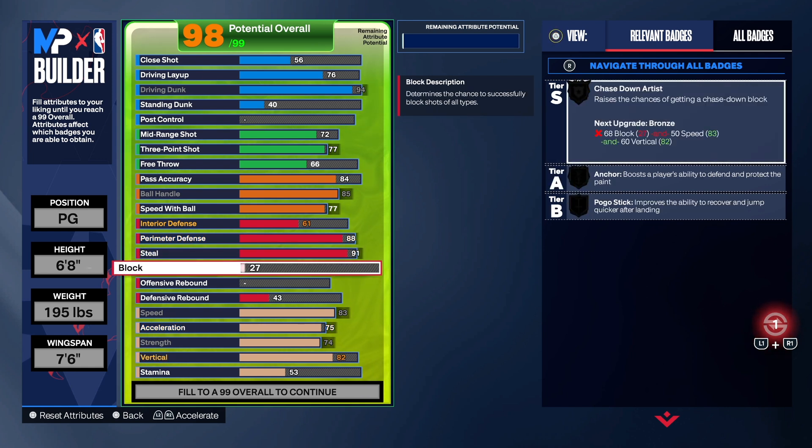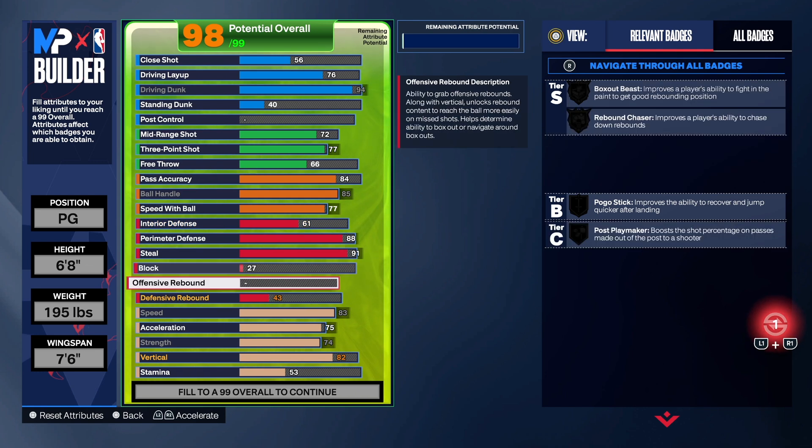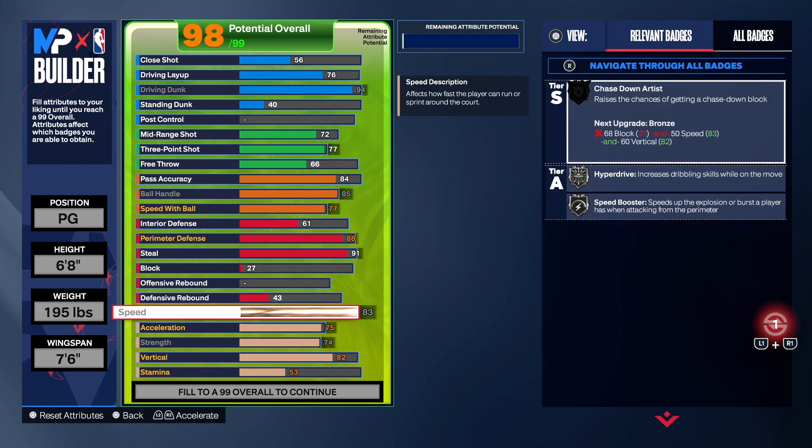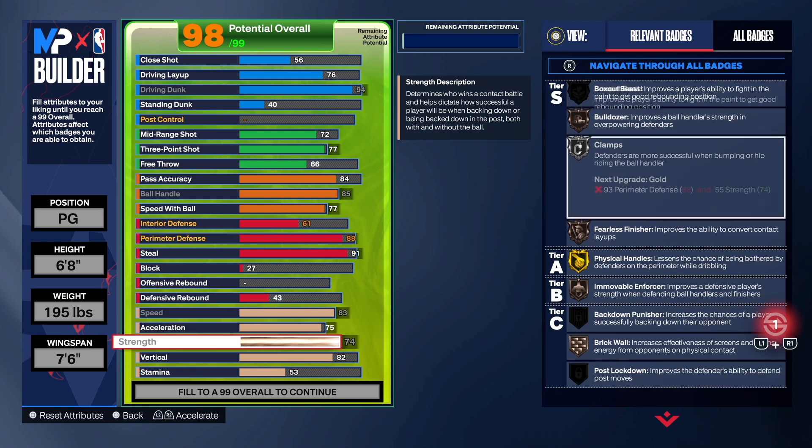I know a lot of you probably complain about the shot blocking — saying I don't have any shot blocking on my point guard. But I'm a point guard — I'm going to funnel everything into the paint. I'm not trying to chase down blocks. I'm trying to play good perimeter defense, and if they get by me, hopefully the center is back there protecting the paint. On one of my point guards I do have a 78-79 block, but on the ones I made lately I don't, and I think this build is fine — trust me.